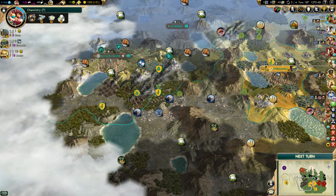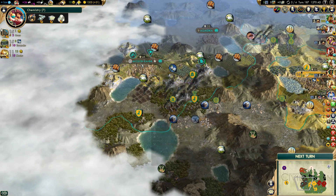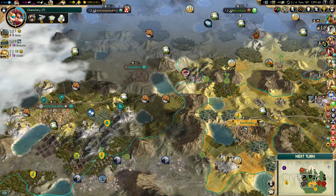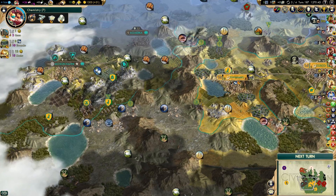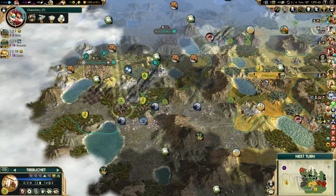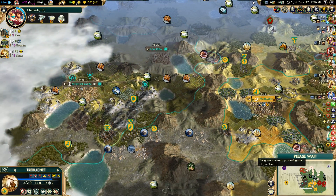Hello everybody, Pinda here. Welcome back to this let's play Civilization 5 series as the Inca. We'll continue by trying to take Machu Picchu and destroy the Shoshone, take over their lands and plunder their villages. Things are going pretty well so far. We're getting cannons in seven turns, so I'm going to bring our trebuchets back to get them upgraded.